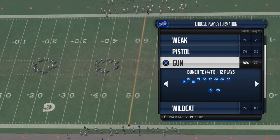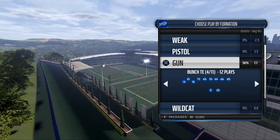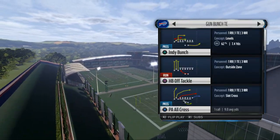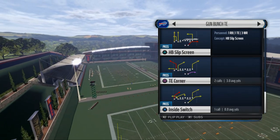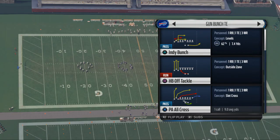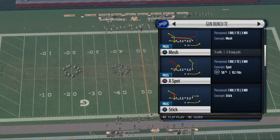What we're going to show you today is some man-beaters from this playbook. We like to use the Bunch Tight End formation to beat man-to-man coverage. I like to use the quick audibles because this is a scheme that I've been running in MUT, and I like to make my best use of the quick audibles from this formation.